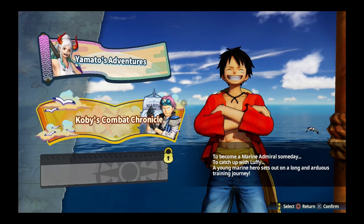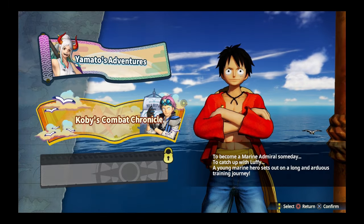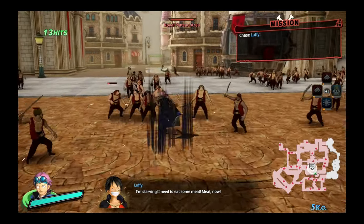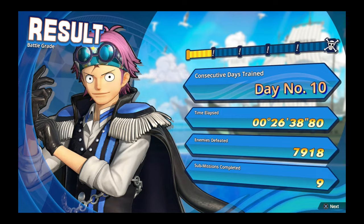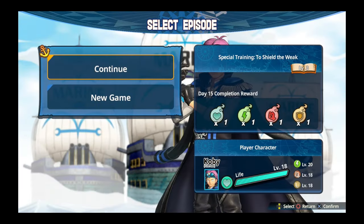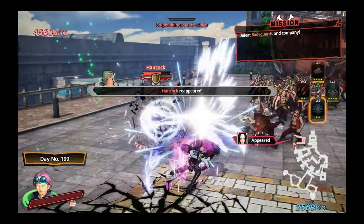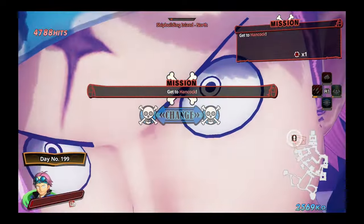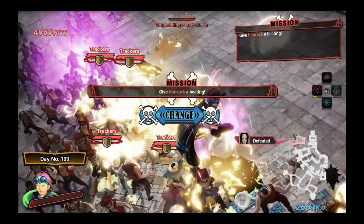Kobe's Combat Chronicle is the new game mode released alongside the Film Red DLC pack for One Piece Pirate Warriors 4. The mode involves you training with, or as, Kobe by completing missions on each day of his training, with the early days focused on story levels known as special training, occasionally interspersed in between, and later days becoming an endless mode reminiscent of a roguelike. I've played and studied this mode thoroughly, and this video will be a deep dive explaining it and reporting my findings.